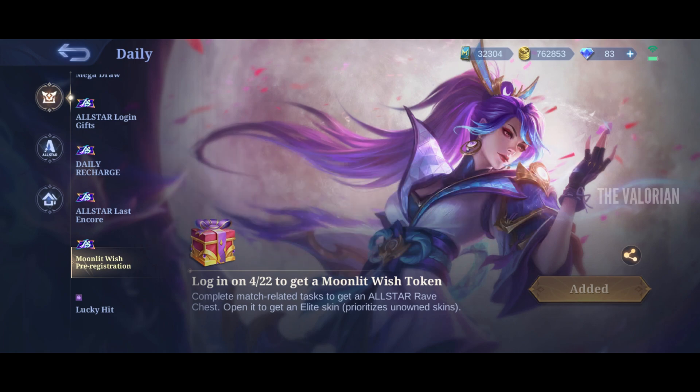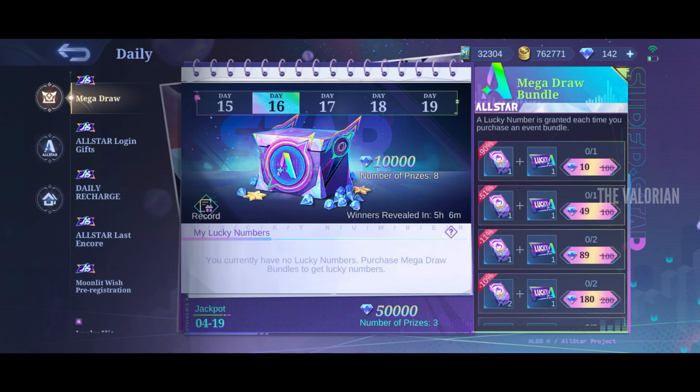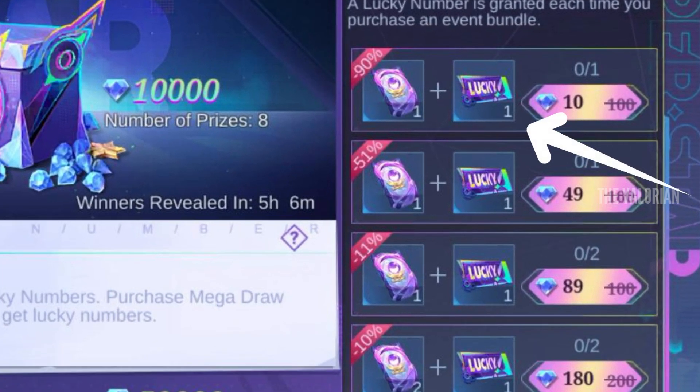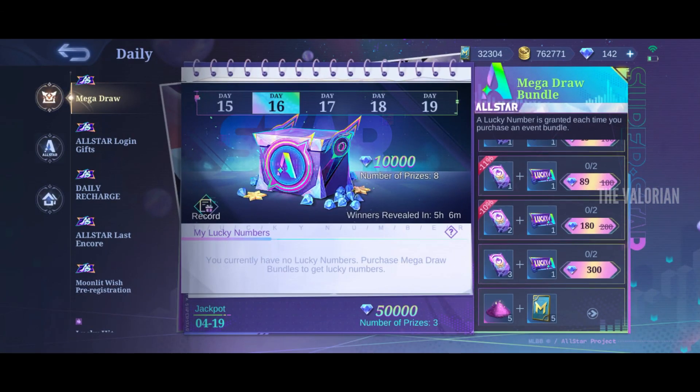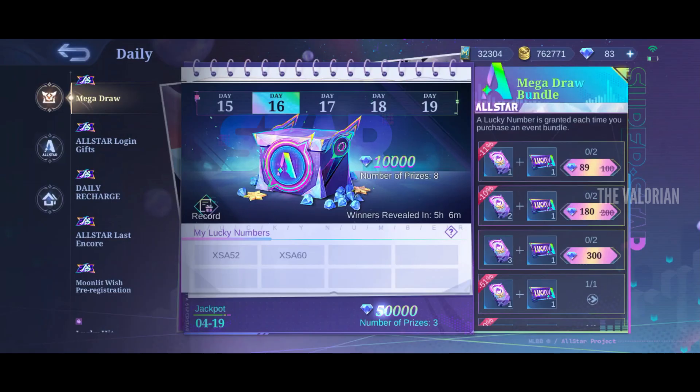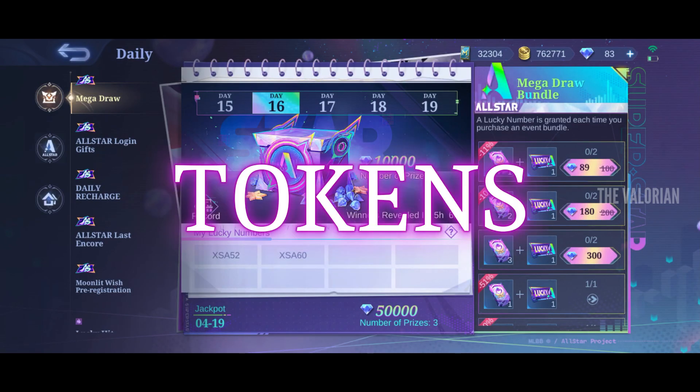Now let's move on to the second method, which is the mega draw event. From this event we can win up to 10,000 diamonds, and for that we have to buy lucky numbers. Along with the numbers we will get moonlight wish tokens too. In total you can get 13 tokens from here.